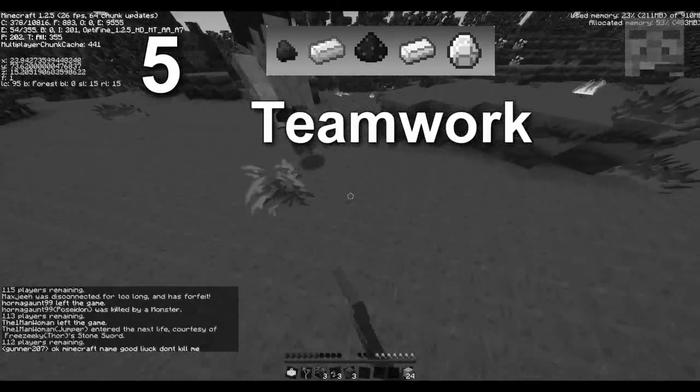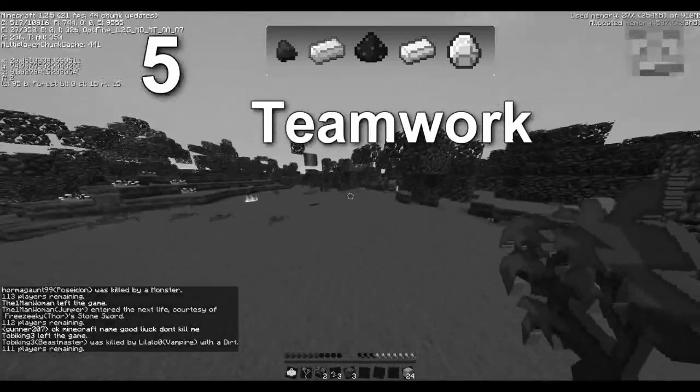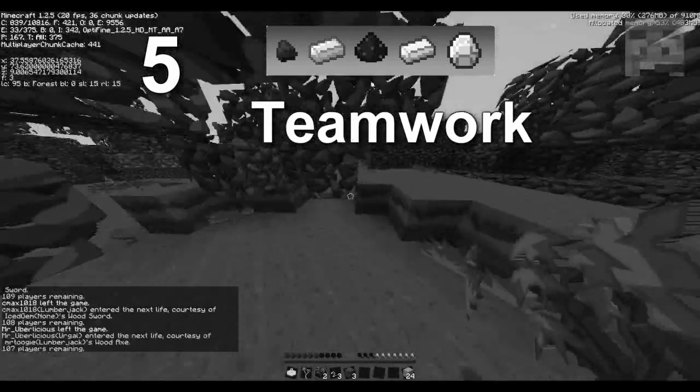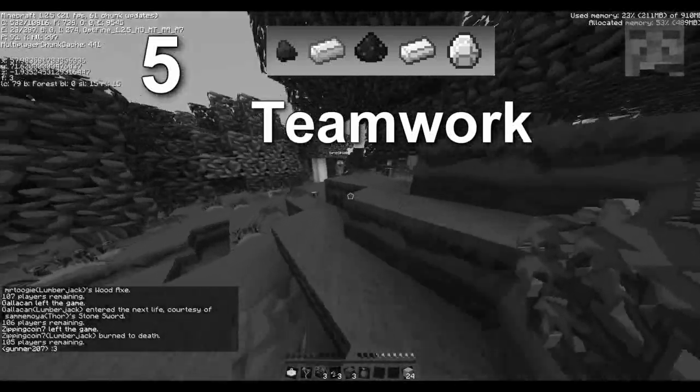Teamwork: 100% five — probably the best kit for teamwork. You can give everyone wheat, everyone food. It's brilliant. Anyway guys, this is my kit review by BillyG456. I'm out.